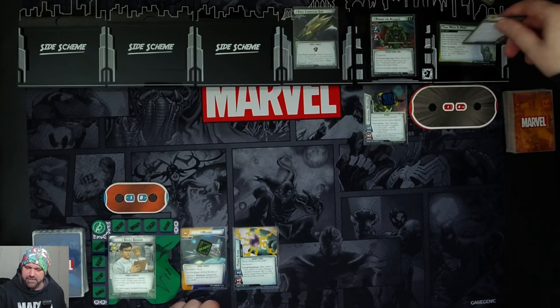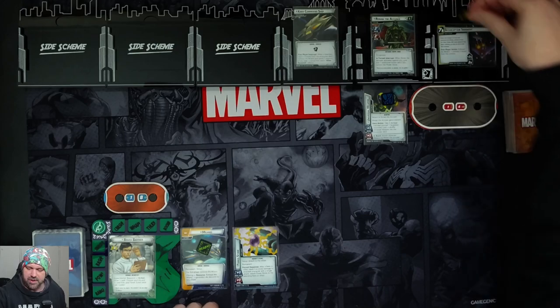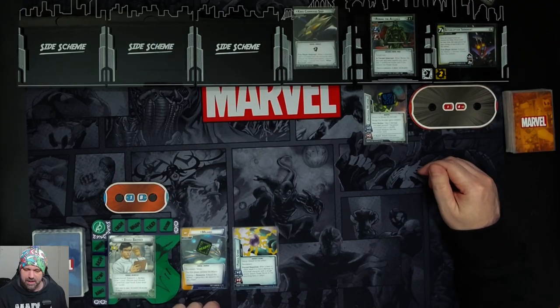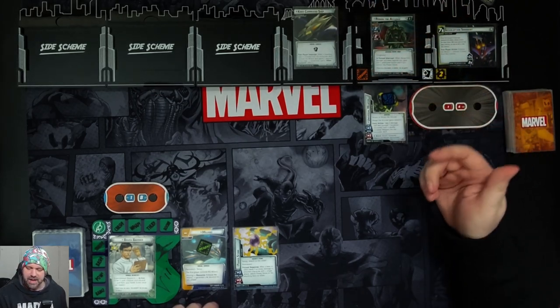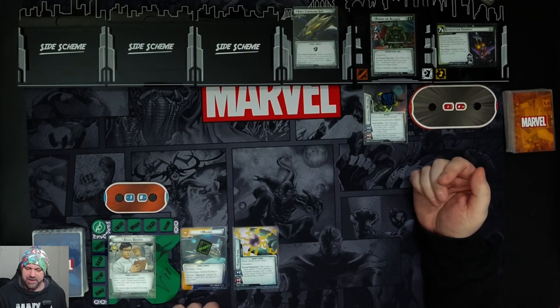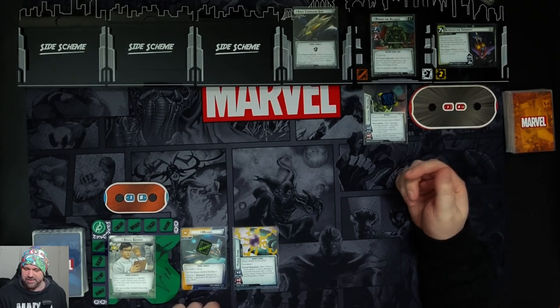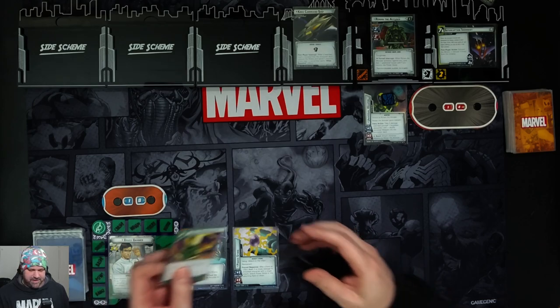Proceeding to stage 1b, we have Interception Imminent. It threatens out at seven, comes in with two threat and goes up two per player each turn. Ronan himself comes in with Tough and he has a forced interrupt - when he activates against you, give him one additional boost card if you control the Power Stone. He has 14 health. Hulk is on 18 as always, and we drop to our five hand size.